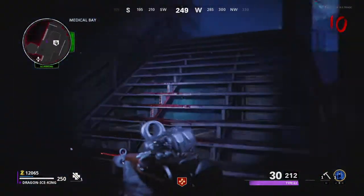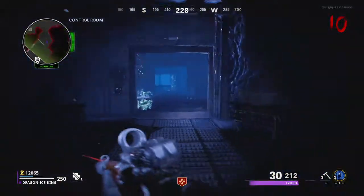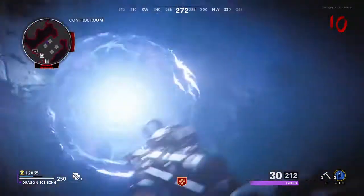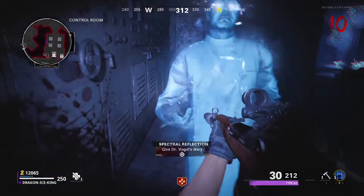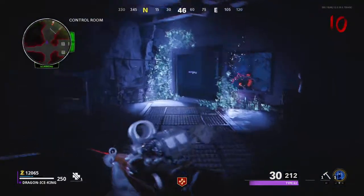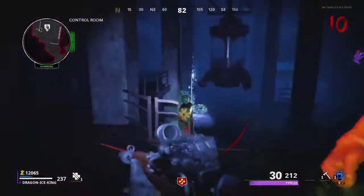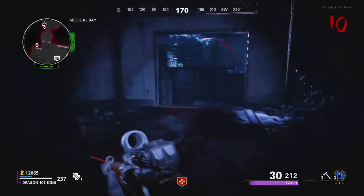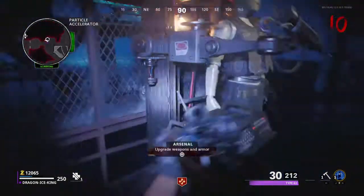Once you've done that, go to the second spawn location. The second location for the bookman — that's not what his name is — is do this, talk to him, and give him the book.